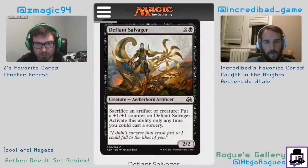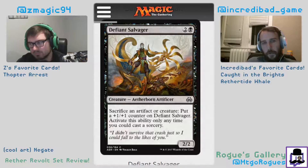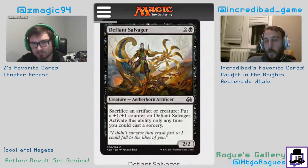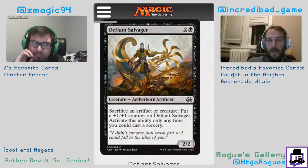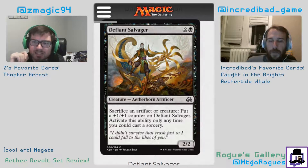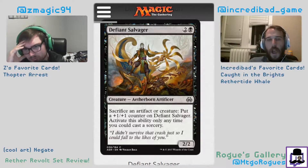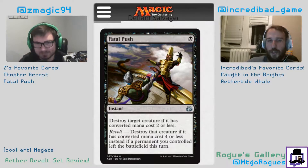Defiant Salvager: two and a black, Aetherborn Artificer — sacrifice an artifact or creature to put a +1/+1 counter on it, activate only as a sorcery. The sorcery part is kind of meh, but this could be good if you get a lot of servos and you're going wide. It's a really good way to activate revolt if you need it. It's a narrow card — fits into revolt decks and decks that make a lot of servos. It's way worse than Nantuko Husk; making it an instant and +2/+2 is way more relevant. I think it's like a one and a half to two.